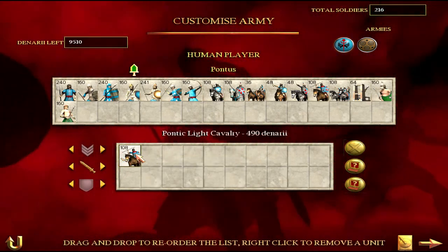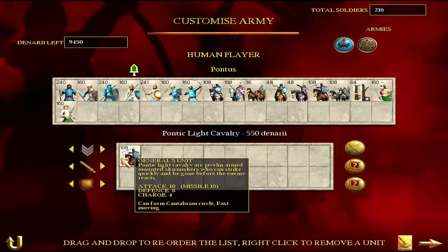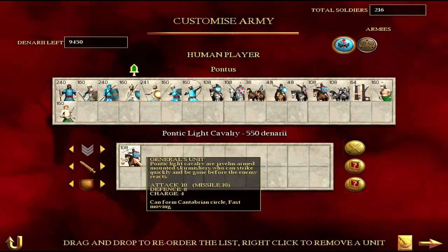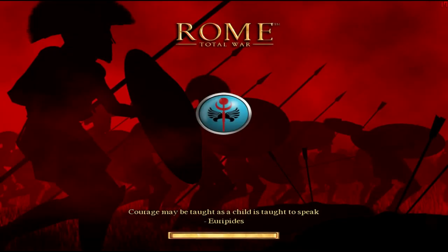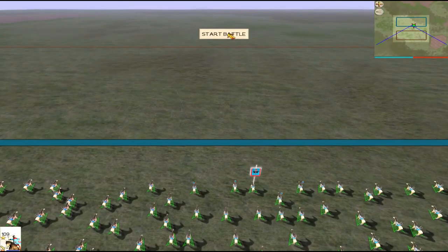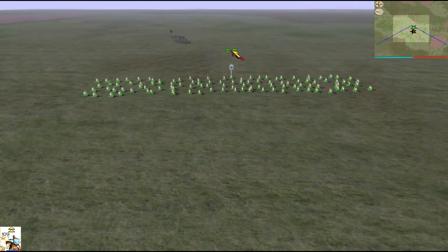I can put this unit onto gold attack and bronze shield and that's now worth 550 denarii. A standard horse archer unit is also worth 550 denarii, so for the same amount of money I can get this Pontic Light Cav. Horse archers are an absolute pain in Rome Total War — they're fast moving and can just skirmish you endlessly. With Jav Cav you can put these guys into a loose formation, switch to alt attack, and chase down those horse archer units.